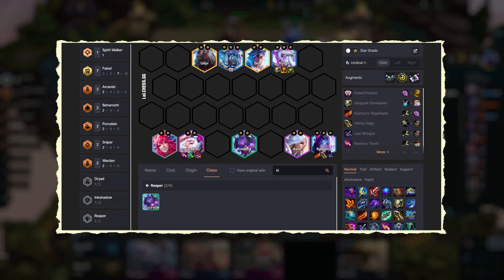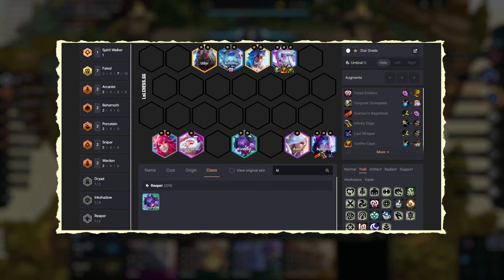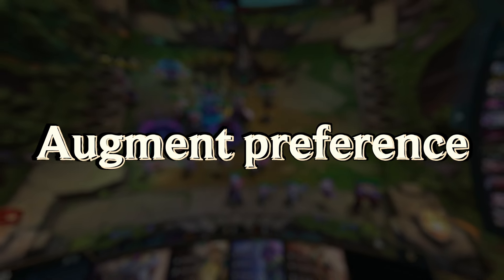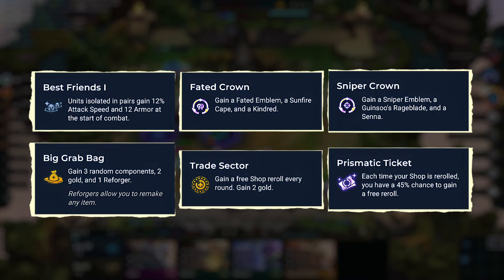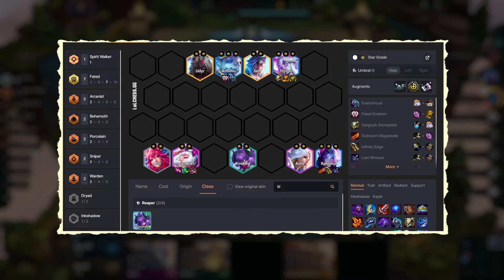Excessive tank items go on Amumu if we also max it out. In case we get an emblem, we can equip it on Amumu, and once we reach level 9, we can play one more Fated unit such as Yasuo or Kindred. For the AD-based Fated comp, the best augments are: Best Friends, Fated Crown or Crest, Sniper Crown or Crest, Big Grab Bag, Trade Sector, and Prismatic Ticket — all great choices. So this is what we have to play around the AD line of this comp.